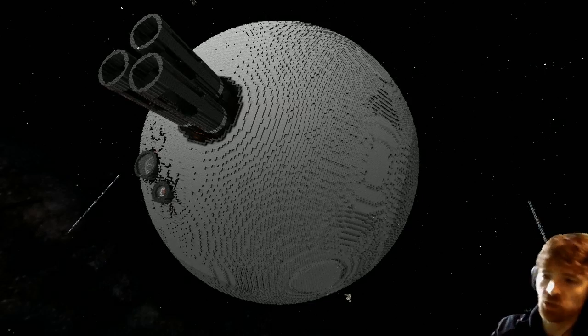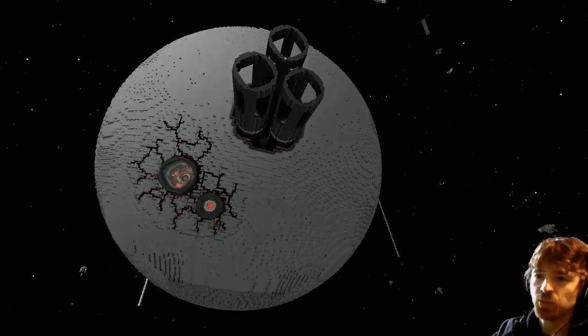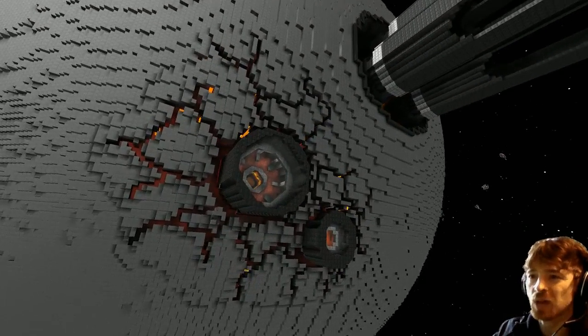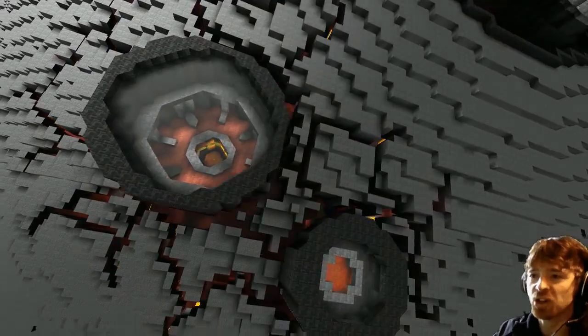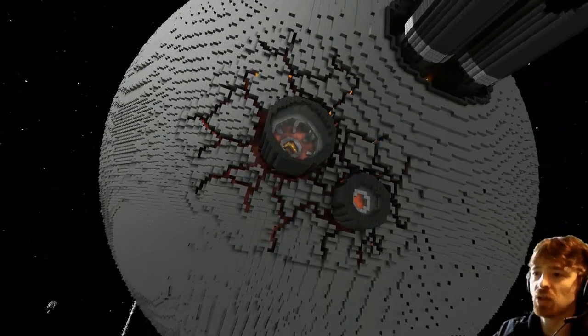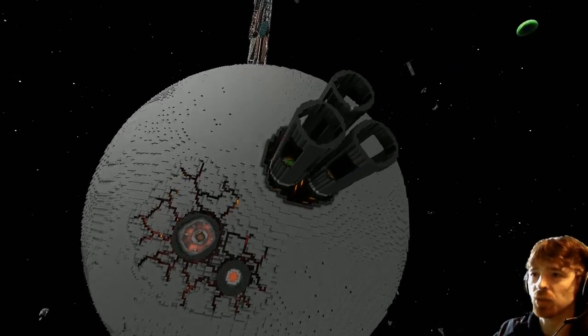Okay, so thought we'd just take a quick look at this moon which has been parked up in the spawn here. It's pretty damn impressive. I like how he's made it look like cracks — I assume for targeting systems or some kind of camera. It sort of cracks out there, which is pretty cool. It's a shame we can't speak to the builder, but I don't really know who owns it.